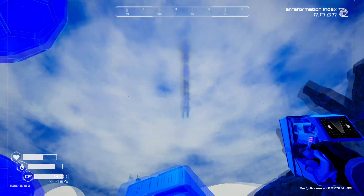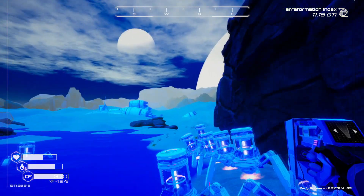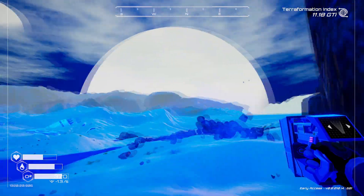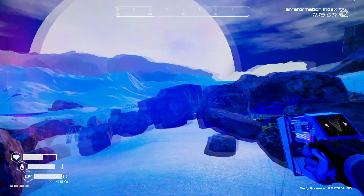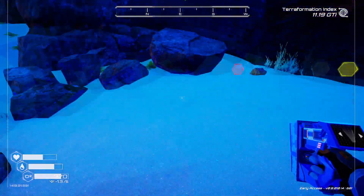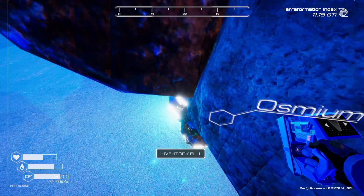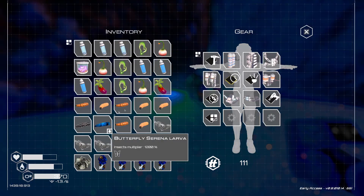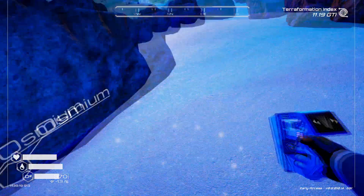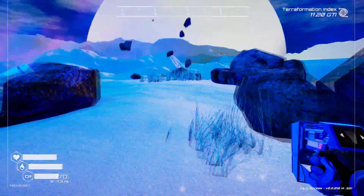We have another asteroid coming in. Let's go see what that one is. There it is right over there. Osmium — but inventory is full. Let's go ahead and drink some water, eat some food, then take the osmium. I'm not going to worry about the sulfur because we can get sulfur.